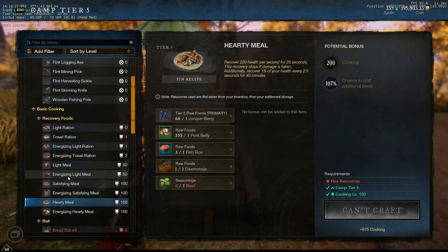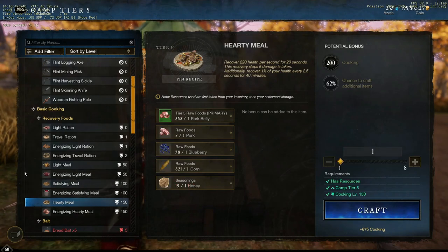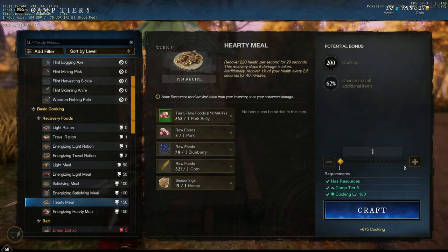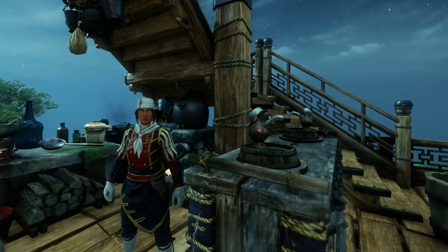From 150 to 200, there really is only one clear choice for tier food, and that is the pork belly — it is so easy to farm compared to all of the rest of the tier 5 foods. So we will be making 1050 hearty meals. For this we will need 1050 pork belly, 1050 blueberries, 1050 pork, and 1050 corn. And as our seasoning, the cheapest option by far will be 1050 honey. And that's it — very, very easy.